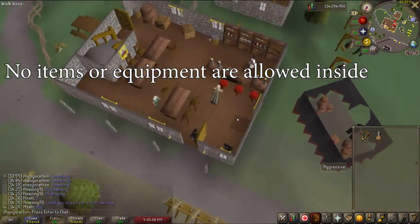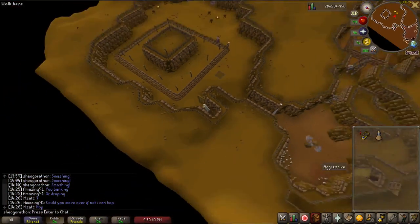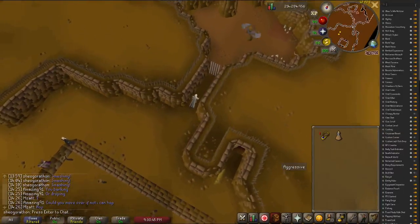You are not allowed to bring anything into the rogue's den maze, but a stamina potion's effect will carry over into the maze. I'd recommend drinking a one-dose potion before you enter, as your agility will be getting drained throughout.